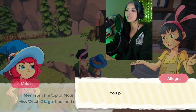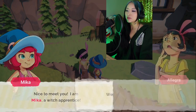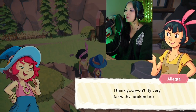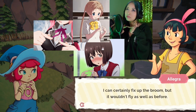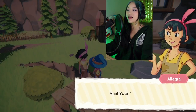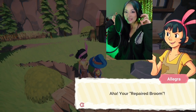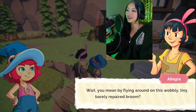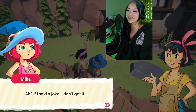From the top — poor things, where are my manners? I'm Allegra, the village ceramics artisan. Nice to meet you, I'm Mika, witch apprentice. Forgive me if I'm nosing, but why do you want to be a witch? Easy — witches are simply extraordinary, they have magical powers and they can fly. I think you won't fly very far with a broken broom. You're right. I can certainly fix up the broom, but it wouldn't fly as well as before. I don't like that it's in parentheses like 'repaired.'